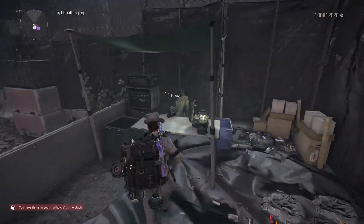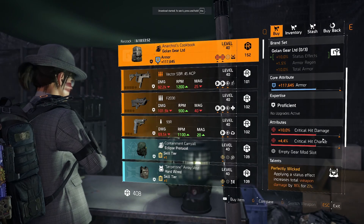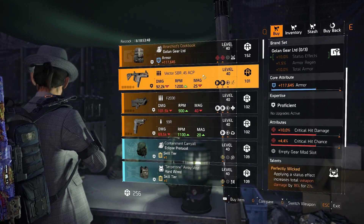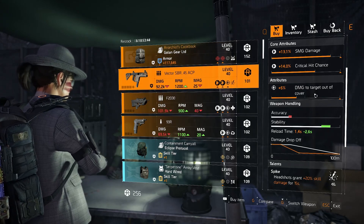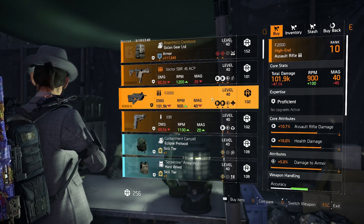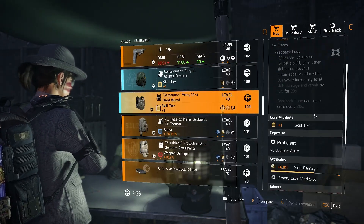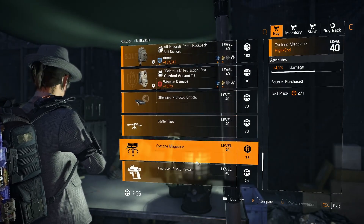Back to back with the DZ vendors, we've got an arcanist cookbook with crit chance and crit damage — pick this up if you've not got one already, that is a must buy. There's a vector SBR as well with damage to target in cover, needs some love but if you need one that is pretty good. We've also got an eclipse protocol backpack, a hard wired chest piece, and a bunch of garbage.